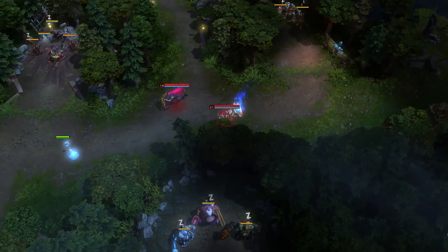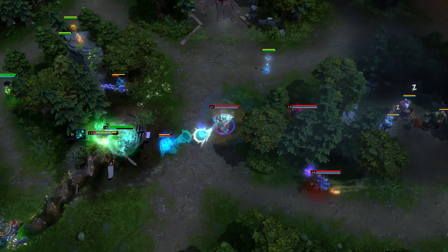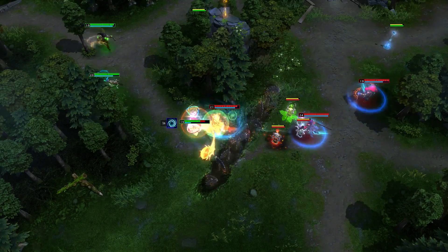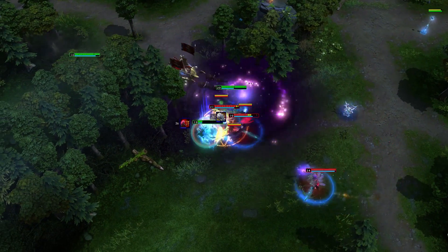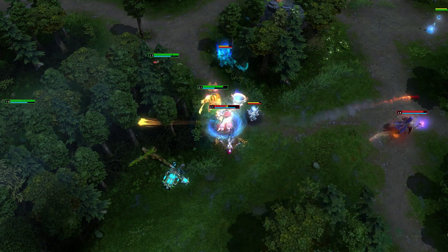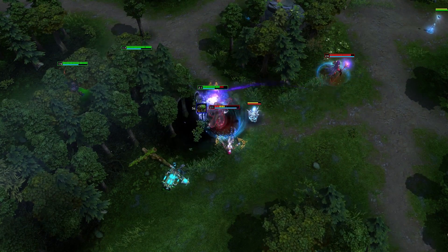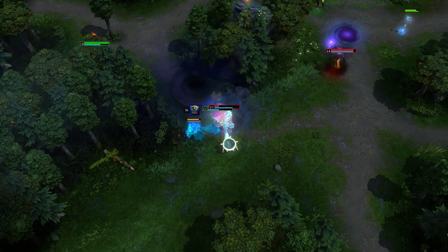As the fight is ready to break out, Warchief jumps in with Spirit Walk and activates his Shrunken Head immediately. Then using Warcry, he is able to put a second set of Totems down which not only CC the enemy, but also heal himself and teammates effectively. Using Spirit Walk mid-fight also tanks him up a bit, helping to stay alive. The reduced cooldown for teammates also allows Rift Walker to get a second Lake Sheepstick off, securing the fight in the end.